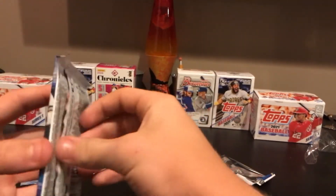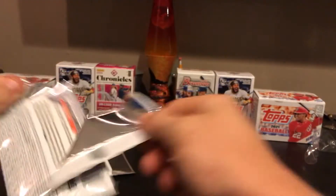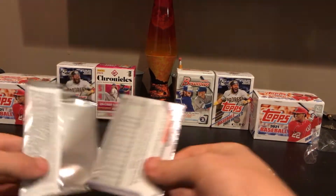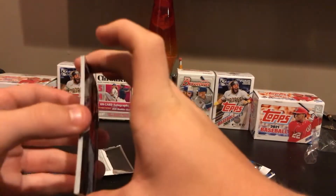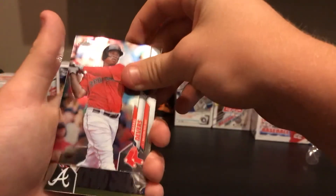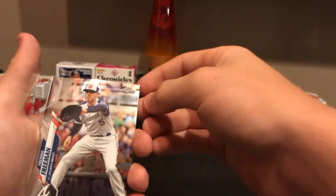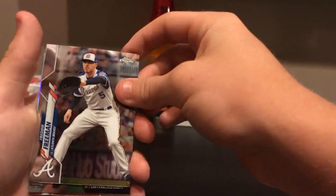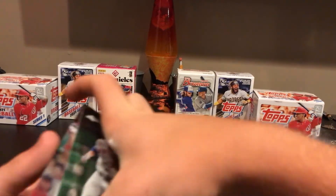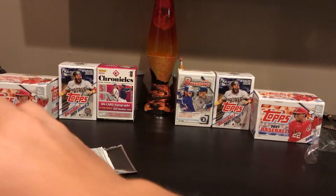Next pack up. Rafael Devers base for the Red Sox. A Freddie Freeman for the Braves. And a Willie Mays die-cut for the Giants. And a Michael Conforto for the Mets.